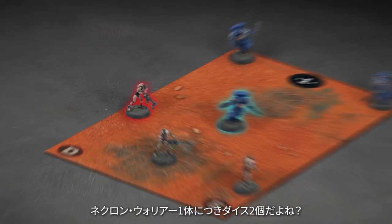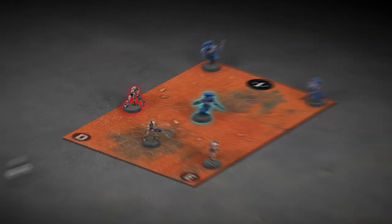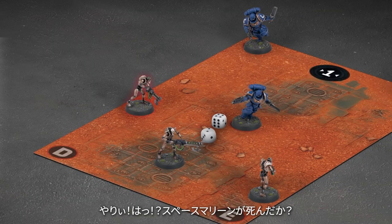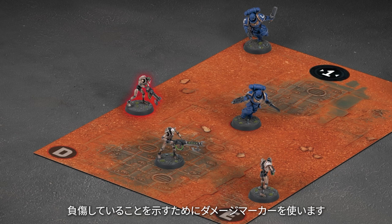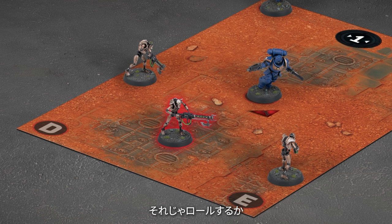You get two dice for each Necron Warrior — that's correct. I need threes or better to hit as well. Looking at their datasheet, the Assault Intercessors have a save of a three plus, so I need threes or better to save. Is that a dead Space Marine? Let me check the datasheet — phew, Assault Intercessors can take two wounds each so he survives. I'll use a Wound Marker to show that he is injured. Let's see if my next Warrior can finish the job.